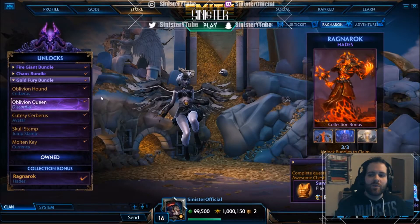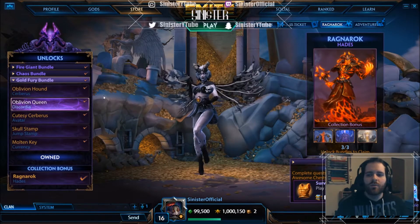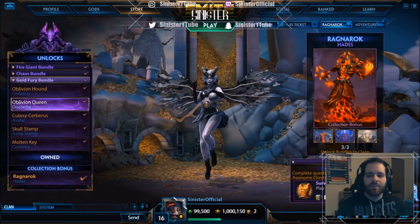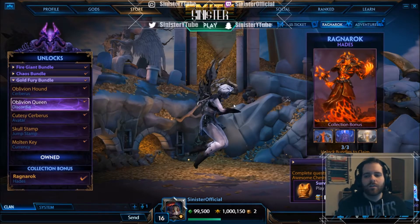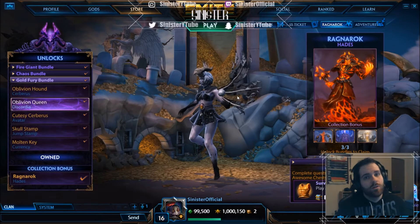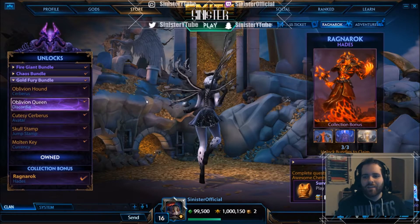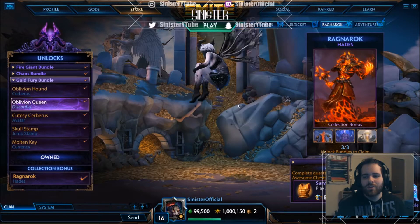Today we're taking a look at Discordia's newest skin in Smite — Oblivion Queen Discordia — and it is amazing. They hit it out of the park. I'm a fan of any dark, crazy, evil, sinister theme, so that's just my thing. You can see the little pistol animation on the skull there, which is pretty cool.